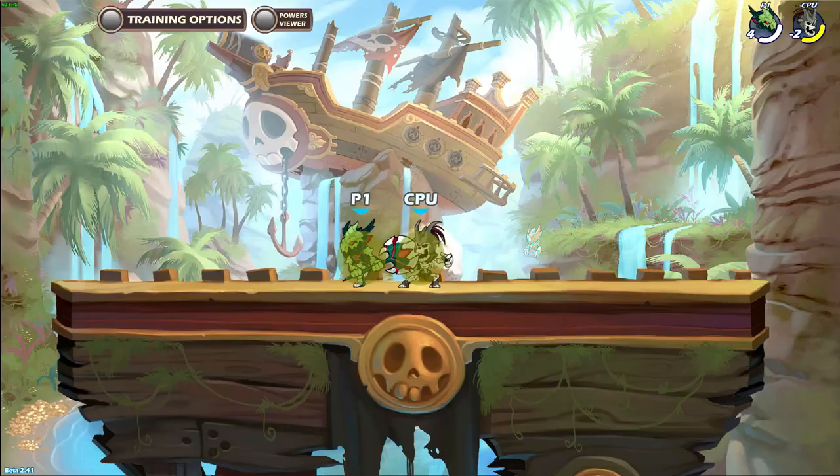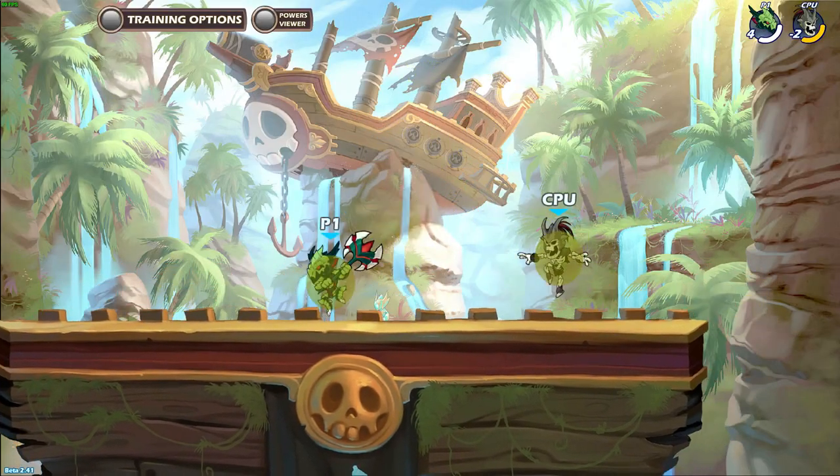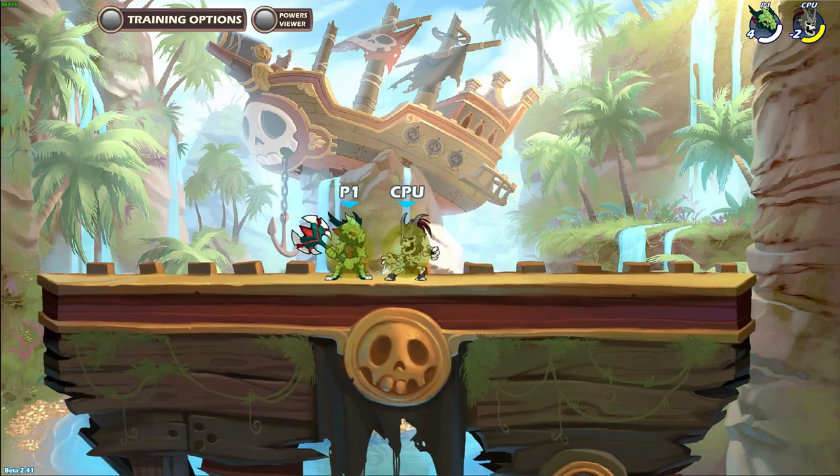When it gets closer to 50 damage, you have to land side light very close to the enemy and delay the down air after jump by a tiny bit. In short, it's not worth doing after 0 damage.